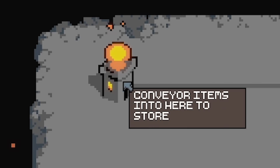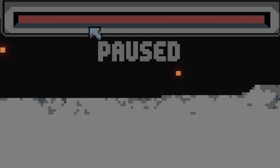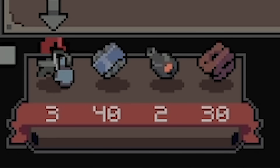So basically, top left, this is sort of like our castle thing. It's got a health bar at the top. If enemies get there, the health bar will go down, and if the health bar empties, it's game over. This end is where the enemies spawn from - it's like a wormhole. And we've got to use these tools in the bottom left to stop them.